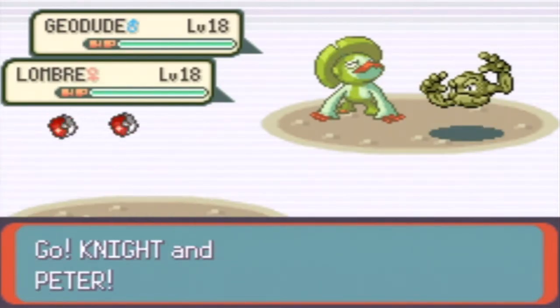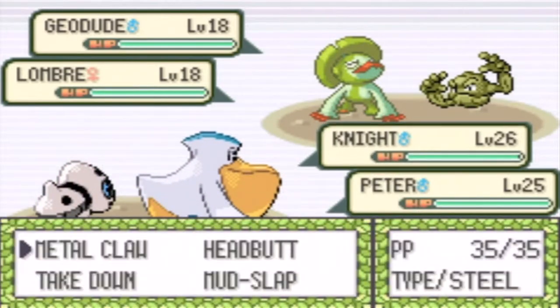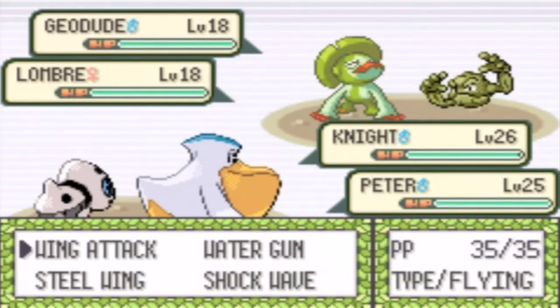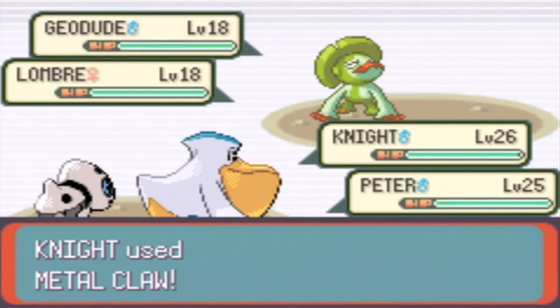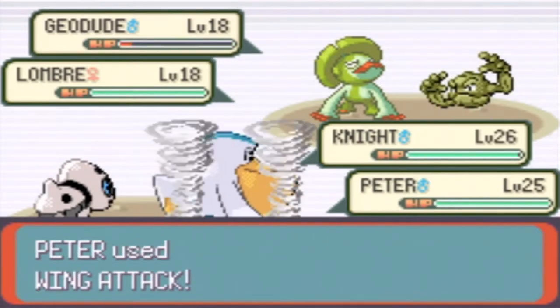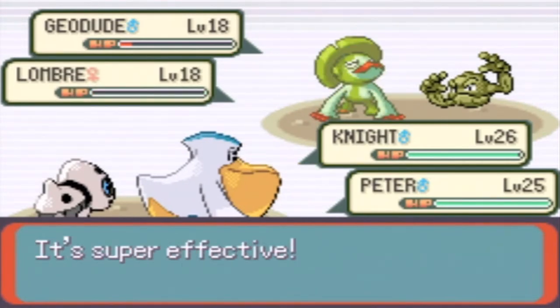Let's see what I have. I forget who I run. Knight and Pelipper. Guess we can use Metal Claw on the Geodude, and we need to tackle the Lombre. Now, this might not faint the Geodude, but that's okay. Ah, so close. This should definitely faint the Lombre. There we go. Called it.